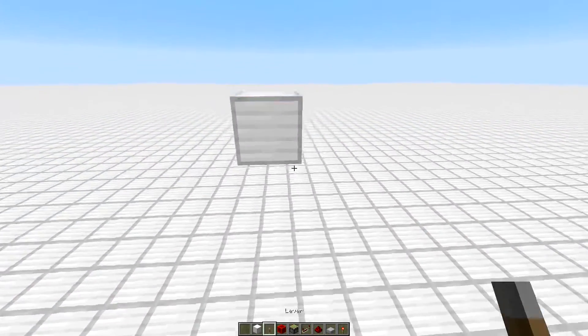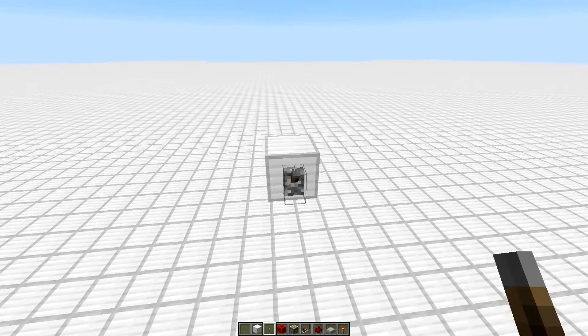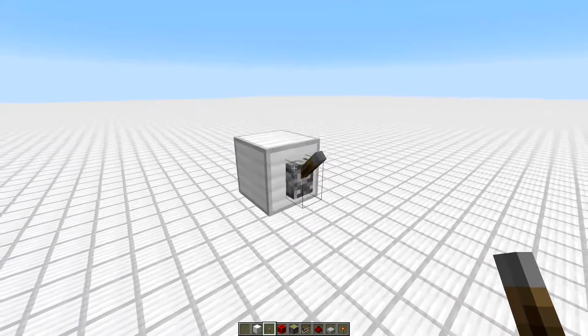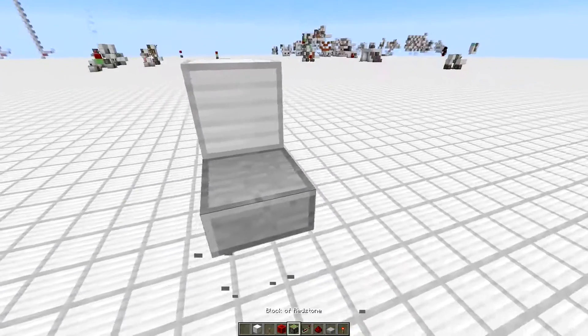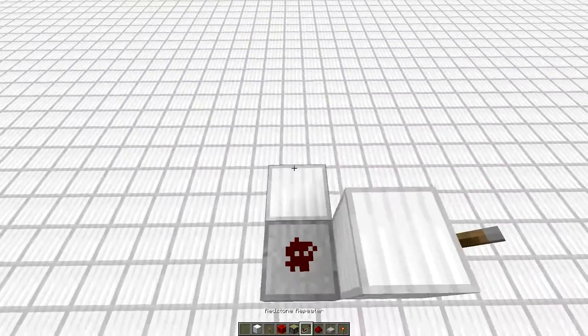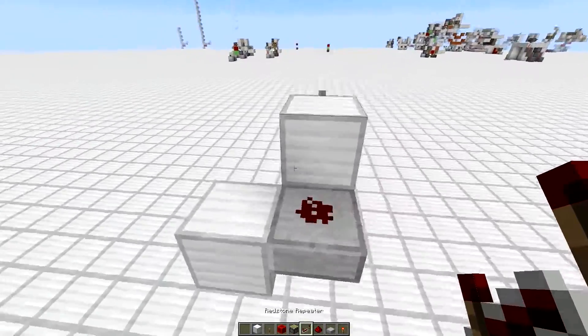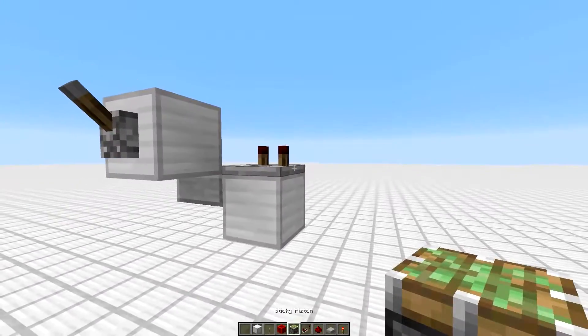Alright, how to build the first design. I'm going to be using the lever, not the one-tick pulse. You're going to get your input block and place your lever on that. After that, you're going to have a stone slab behind it with a redstone dust right over there, then a block of your choice — it can be any block, I'm just using iron blocks — with a repeater set to two ticks.